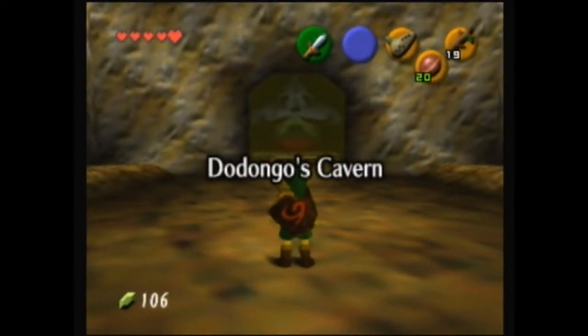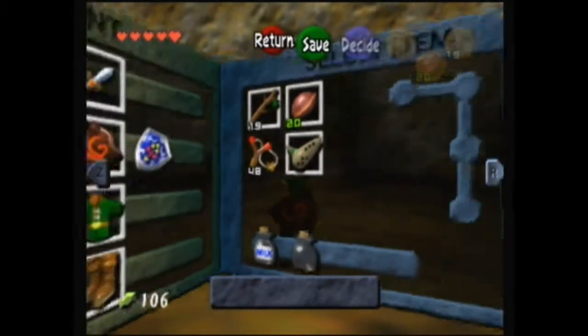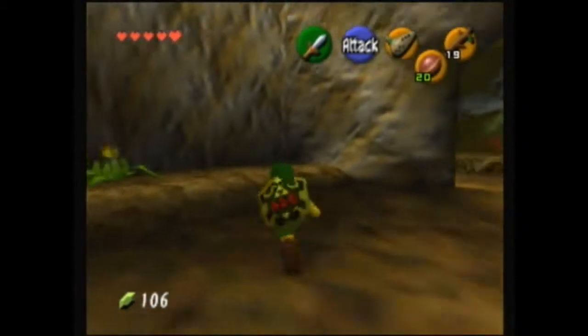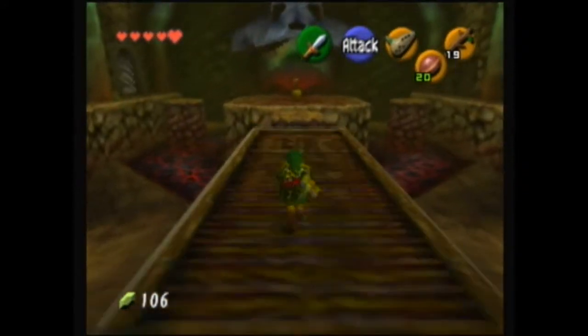Hello and welcome back to Ocarina of Time. We are in the second dungeon, Dodongo's Cavern, and the first thing I'm going to do is get out this shield. We can't really use it because it's just too big, but we can have it on our back, and that is good enough.